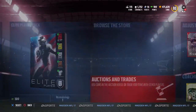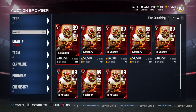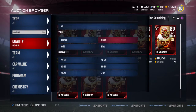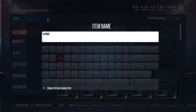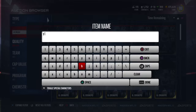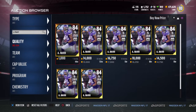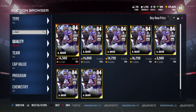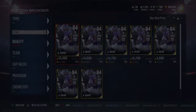Brian Arakpo - bam. Very good pass rushing linebacker. Let's check Anthony Barr out. I'll get him under 12-13k - that's what I'll do.